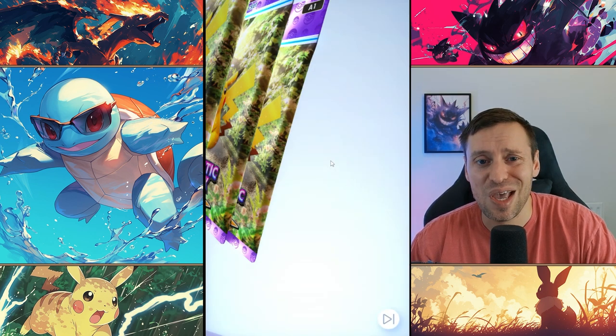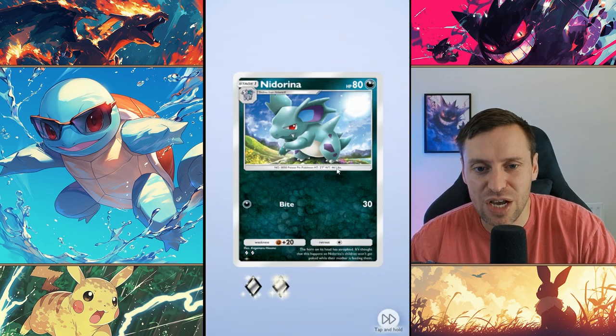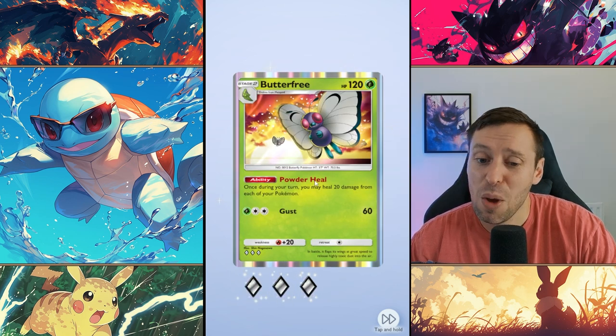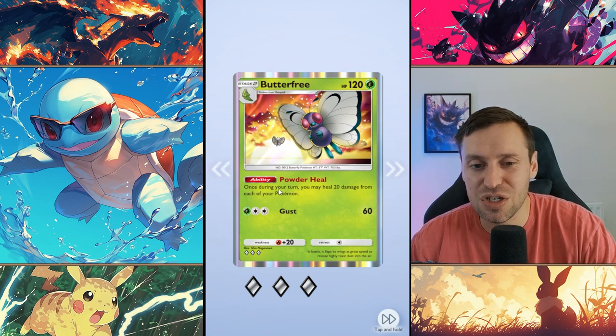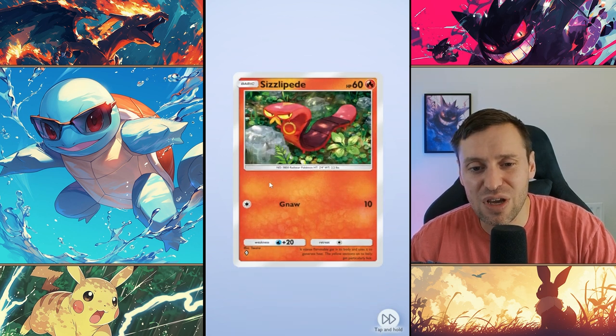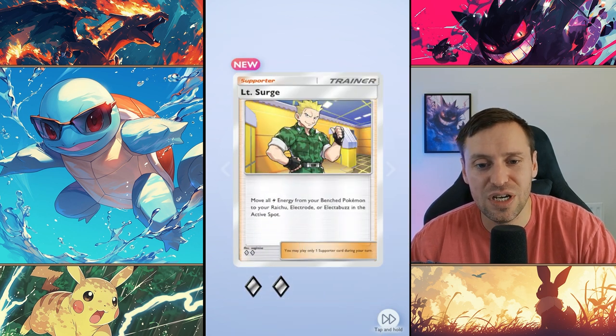Opening up 10 packs, Pikachu EX here we come. You can click on it and just go for it. Trash, okay Nido Arena - actually need one, sweet. Trash, trash. Butterfree - Butterfree is actually a really good support card. You can put them on your bench and they can just heal your front line, really good for any sort of tanky comps.